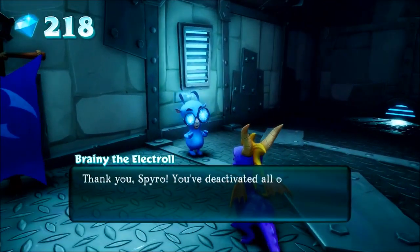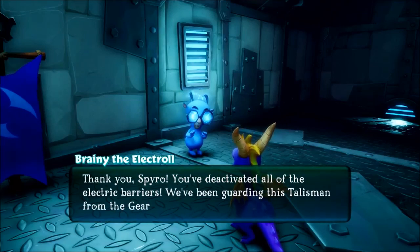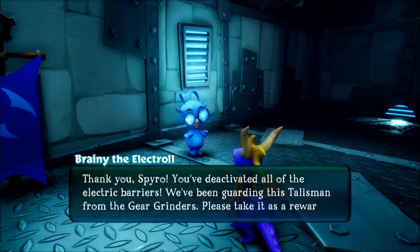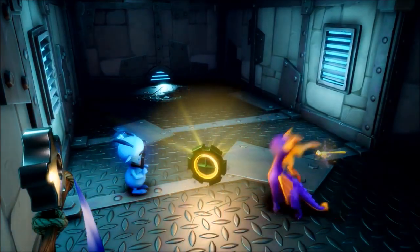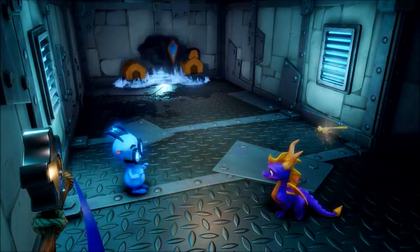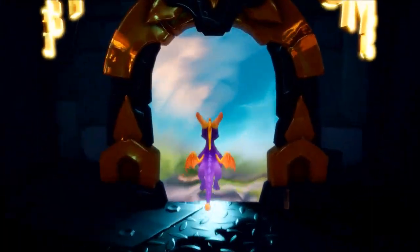You'll actually notice that behind their glasses, their eyes look like squinty little mole eyes. An Electrol says: 'We've been guarding this talisman from the Gear Grinders. Please, take it as a reward.' And here you'll see we've got our talisman for the level, bringing this level to an end. Thank you everyone for taking a look at our playthrough of Huracos — we can't wait for you to get your hands on it and discover all of the awesomeness that is the Spyro Reignited Trilogy. Thanks everyone!